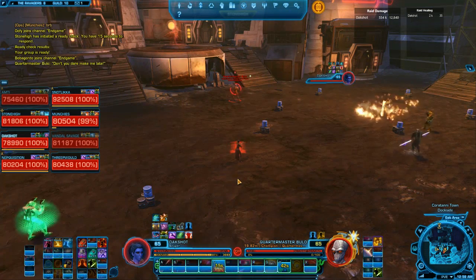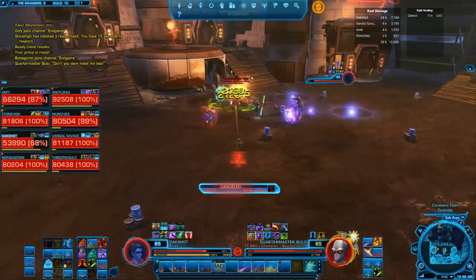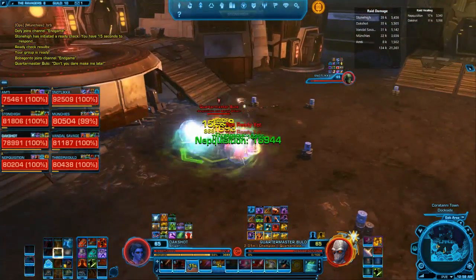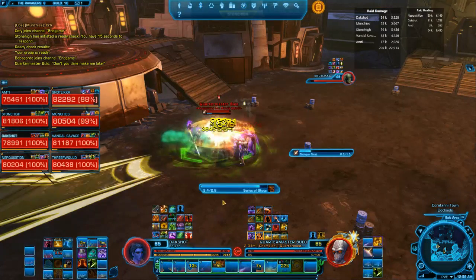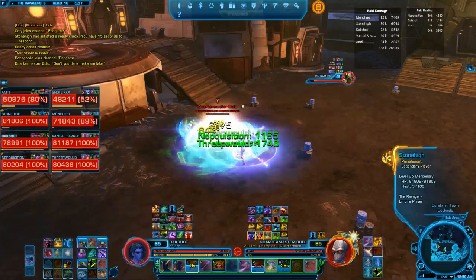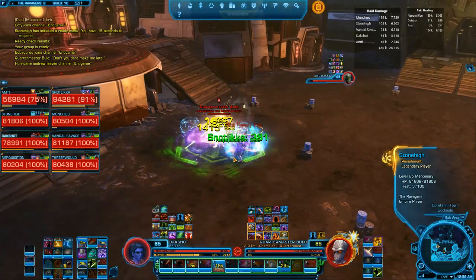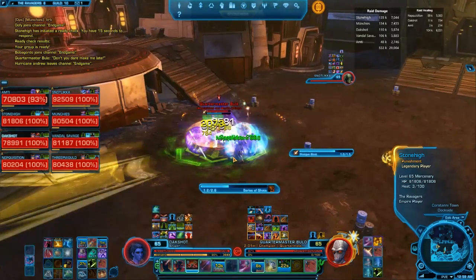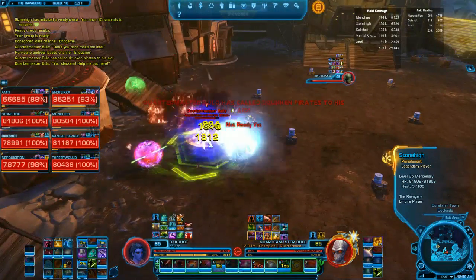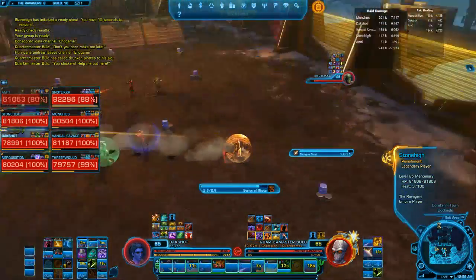As this fight opens, you want to make sure that you're stacking up with your raid, getting close to Bulo as soon as you can. Going through the initial rotation isn't a big deal, but very soon you'll all stack up — this ensures that the next mechanic, the big purple circle, goes on the tank as he heads up the stairs. As soon as we get confirmation that the tank has the big circle, we can go ahead and move out, away from the raid.